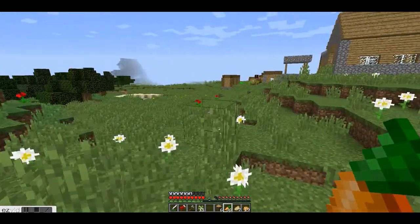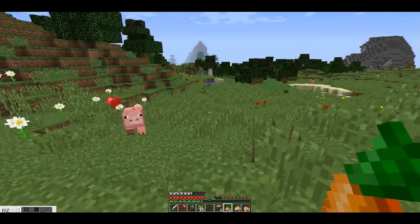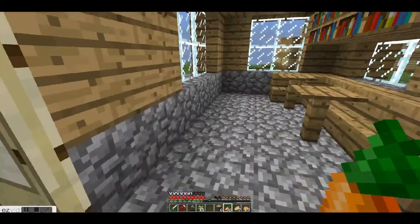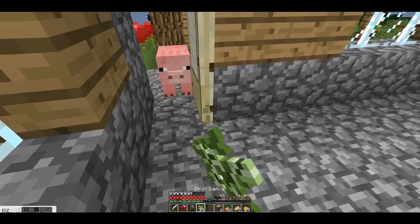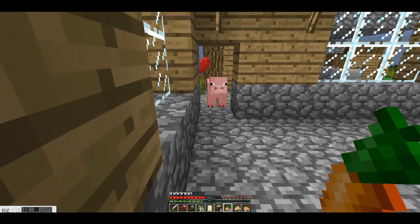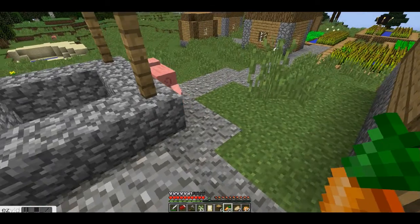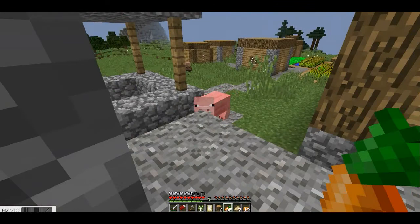I can see a pig over there — hi pig! One carrot. I'll put you in a village house in case I want you. I'll keep him in this house right here. I have a safe home — I have to break down the door. Hopefully — come on, it's tasty. Look at me! Very tasty — no, please don't fall down the well! No, no, thank you.